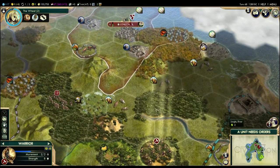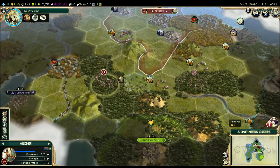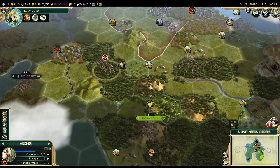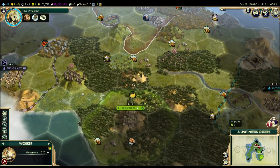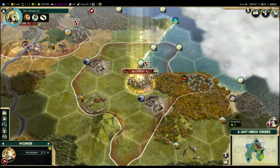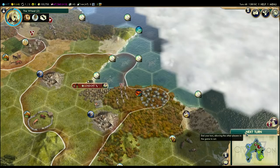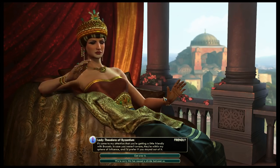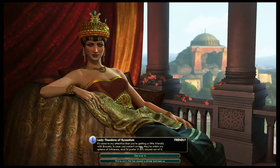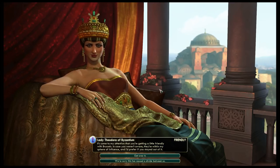I'm just going to go ahead and pull back with my warrior and put it in London. This archer, I'll put it on the hill to get slightly better vision, because I want to see if any units are moving around over here. This worker is going to go and improve the silk. York is just about to finish its granary. Theodora is upset at us becoming friendly with Brussels — she wanted to become allied with them, but I've beaten her to it, so this is making her a little upset.